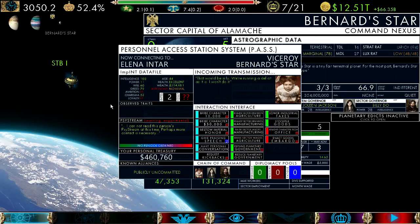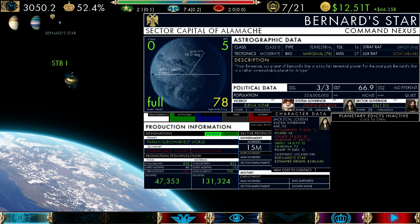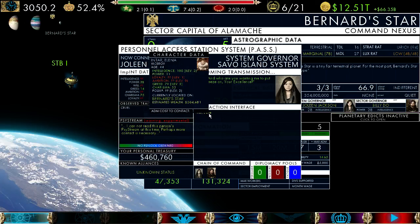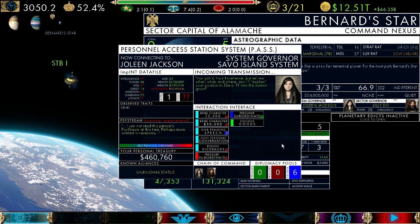We're going to have to do some different things here. Let's talk to Jolene Jackson — 'Your wish is my command. What glorious plan may I execute for you this cycle?' She likes me. You can sometimes get hints about how they feel from their patter. Let's see if we can pressure our subordinate — the only subordinate is Elena. She says: 'You got it, your excellence. Just tell me what, when, and where and I'll explain your position to Elena. I'll turn the screws good.' As you can see, she's cruel — people that are cruel and craven are more likely to apply pressure. They did accumulate a little bit of fatigue.